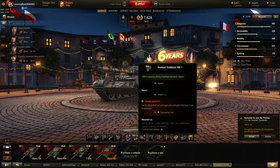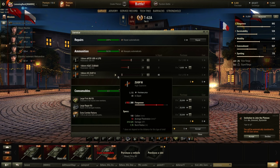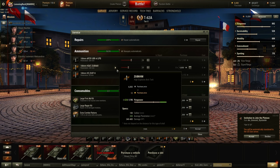I've got Vents, V-Stab, and Rammer, and I go 28, 20, and 3 for ammo. Generally, you don't want more than 20 HEAT on Russian mediums because HEAT is bad. If you're a super unicum or anything, you're going to find you consistently run out of APCR. Sometimes you're going to have to shoot HEAT regardless, but I really wouldn't recommend carrying more than 20, but no less than about 13.